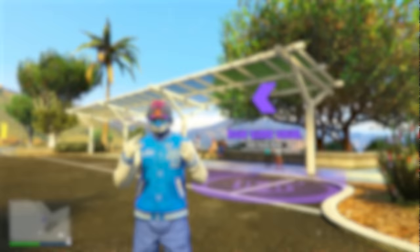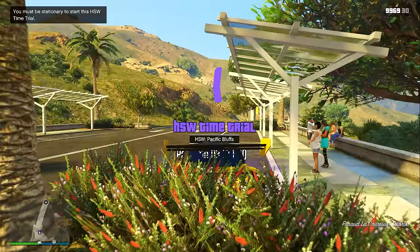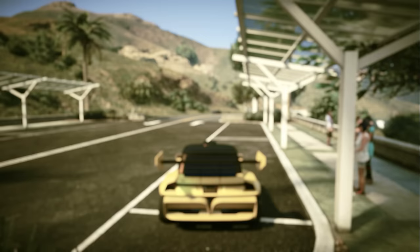For the second money method, I'm going to show you how to earn $253,000 in only three minutes. Open your pause menu and head over to this exact location in Pacific Bluffs where this week's HSW time trial is located. Once you get there, call out your fastest HSW vehicle and drive it on top of the HSW time trial. Click right on the D-pad, open the pause menu, go up to the checkpoint, and mark it.